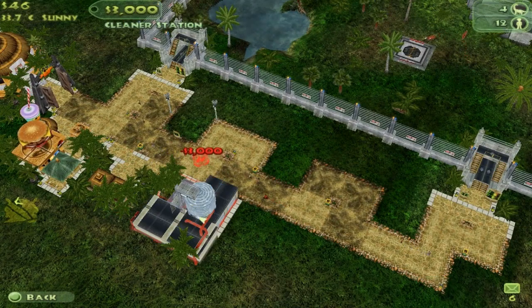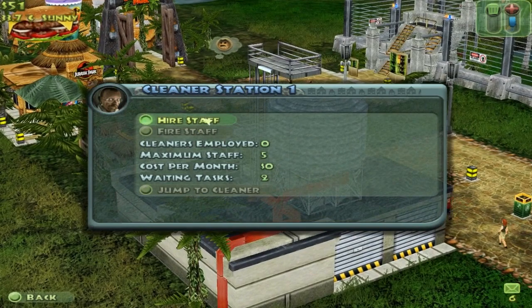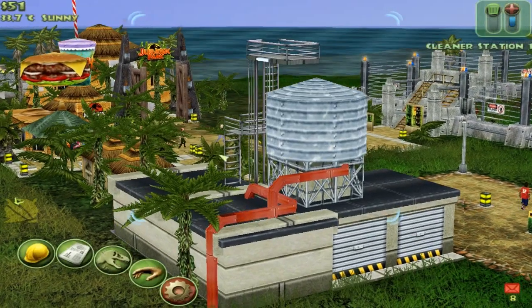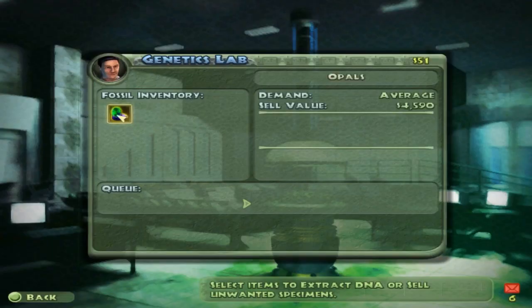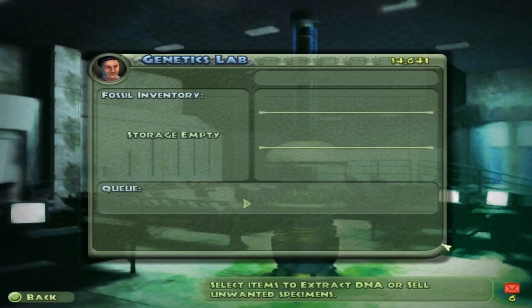Before I get any further, guys, this episode's gonna be shorter than the rest. Now I gotta check my email. I can sell that, cause we're in debt right now, and that brought me up $4,000 - that's nice.